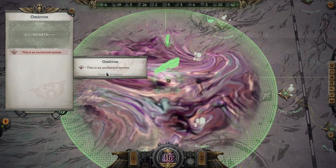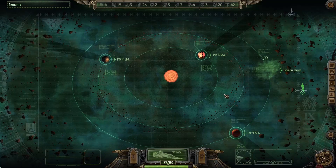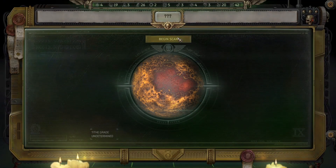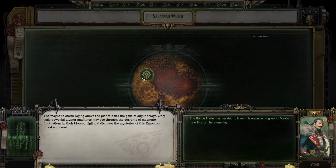Nothing, no event. It's only one path, let's visit. Space dust. Let's go to this planet first. The magnetic storm raging above the planet blurs the gaze of auger arrays. Only truly powerful diviner machines may see through the currents of magnetic fluctuations and discover the mysteries of this emperor-forsaken planet.